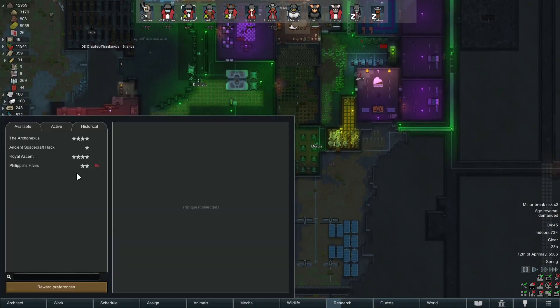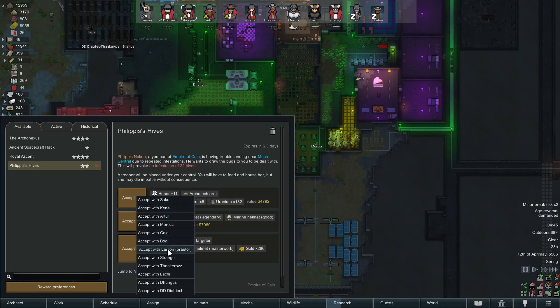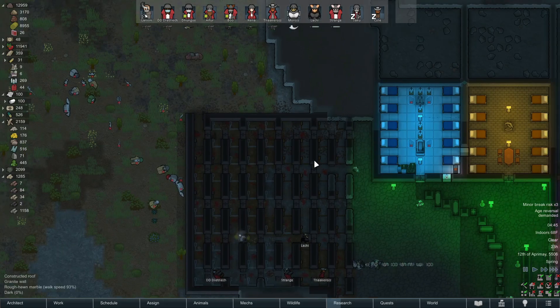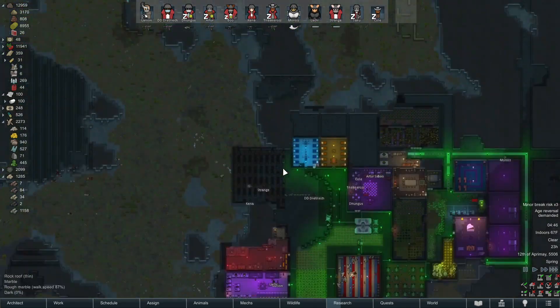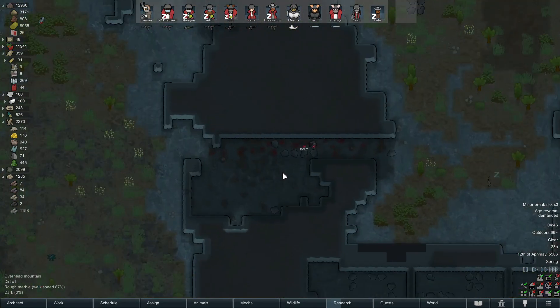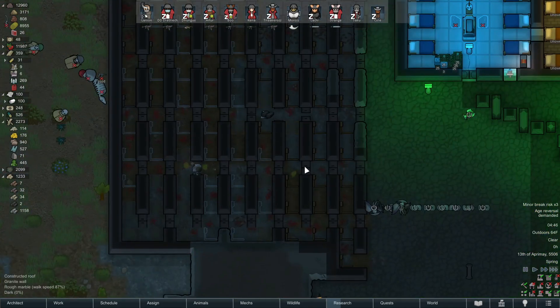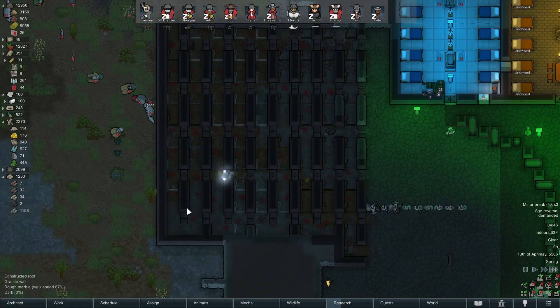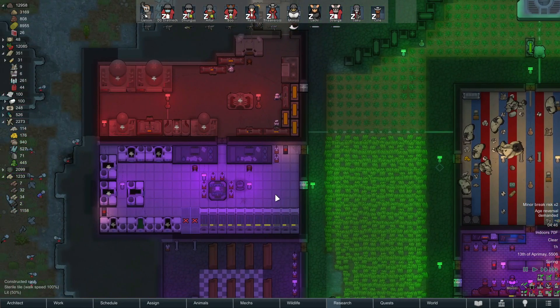We've still got this quest here. I've made my choice — I'm going to go with the top one for the honor. We're going to accept that with Larson. That means we've got 22 insect hives incoming. They'll most likely spawn somewhere inside the mountains. That quest doesn't go away for another six and a half days, so we'll just monitor the rest of the colony.